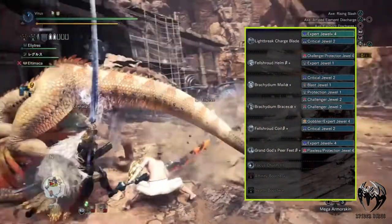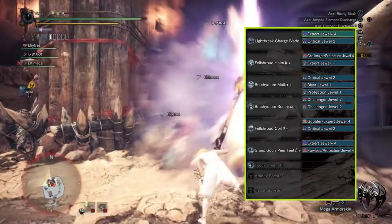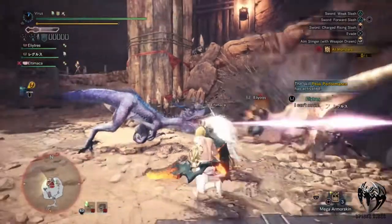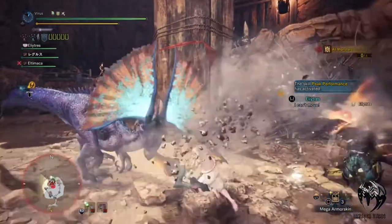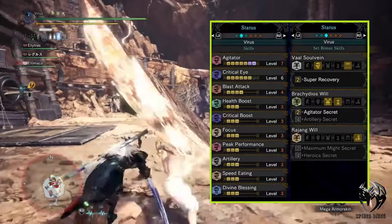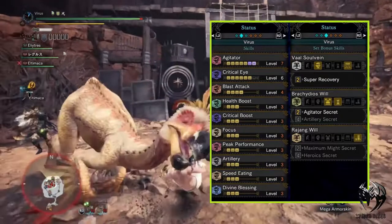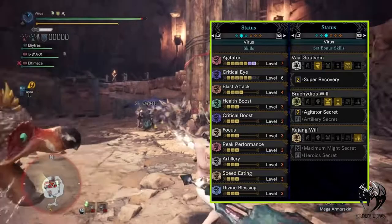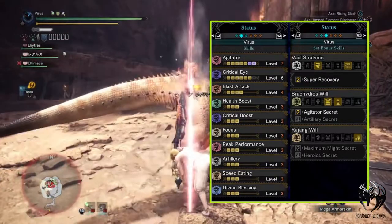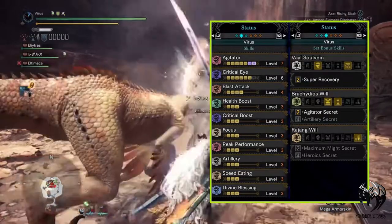For this build I've used 2 Expert Blast Jewels and 1 Expert Jewel, 3 Critical Jewels, 3 Challenger Jewels, some Protection Jewels and a Blast Jewel. Now if we put all these armors, weapons and jewels together we'll have Agitator at max Level 7 — this skill increases your attack by 28 and Affinity by 20% when the monster is in rage. Then we have Critical Eye Level 6, which increases Affinity. Blast Attack maxed, which increases your elemental attack. Health Boost maxed, which increases your health bar. Critical Boost maxed, simply increases the damage of any critical hits.